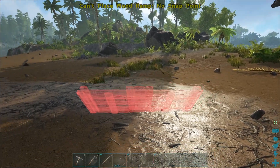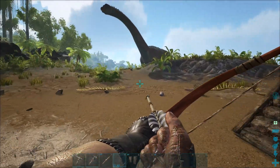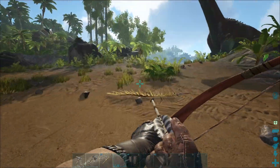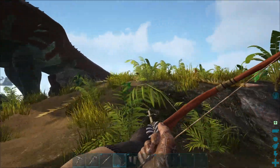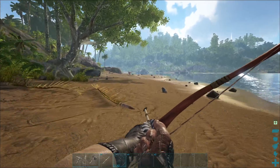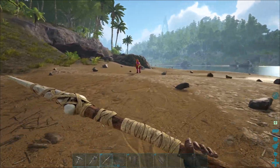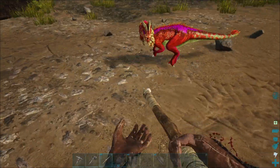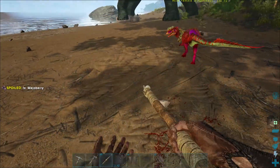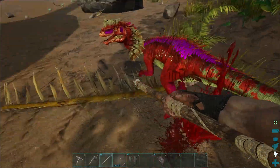So now all we've got to do is find a trike. Earlier on today there were a lot of trikes here on the beach. What's this one? A level 104 - absolutely fantastic! I don't think we're going to beat that. Oh my god, this thing's a pain in the butt. He's level 72. I almost got killed by a dilo earlier - he was over level 100 and was actually attacking me and almost killed me.